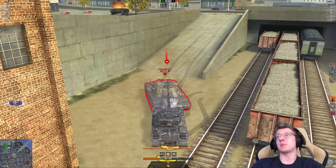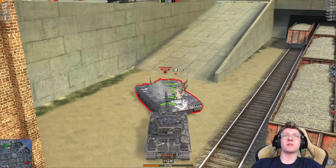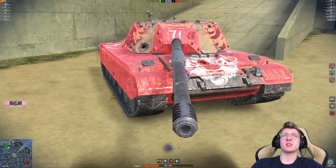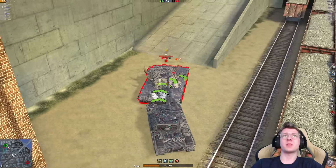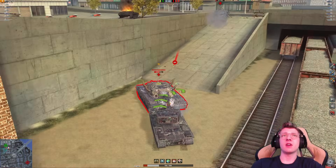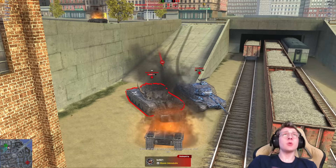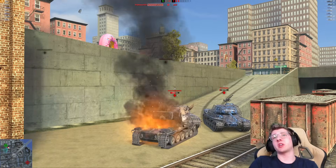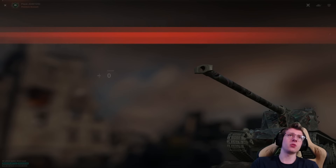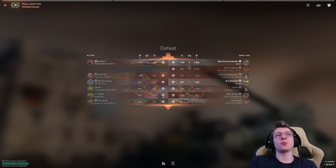He pens both shells — that is really bad. We're gonna load gold and try to pen him in the upper plate. We get two upper plate pens, but that first shell would have been great if it had penned. Just doesn't matter what we do here. We did good — we got four kills, held the position, and took advantage of situations when we needed to. But 3,060 is not enough to win a Tier VIII battle nowadays, due to the way the matchmaker works.